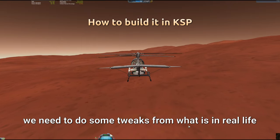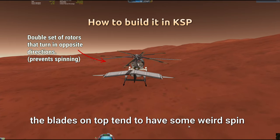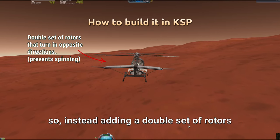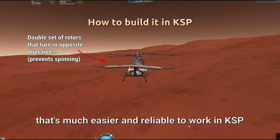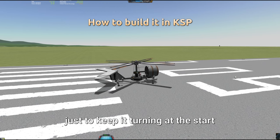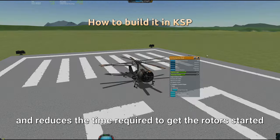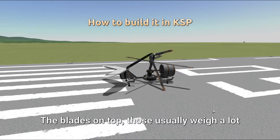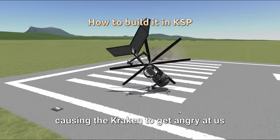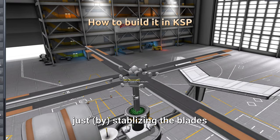In order to build an autogyro in KSP, we need to do some tweaks from what is done in real life, because KSP is not going to like a few of those things. For example, in real life the blades on top tend to have some weird spins with gyroscopic effects — that could be done in KSP but it's going to be really unstable. Instead, adding a double set of rotors that turn in opposite directions is much easier and more reliable. Another thing I like to do is have a small motor on the rotor just to keep it turning at the start, because it provides a lot of lift quickly and reduces the time required to get the rotors started. The blades on top usually weigh a lot compared to the rotor, which causes KSP's physics engine to fail — causing the Kraken to get angry. So what I usually do is add a series of struts circularly to stabilize the blades.